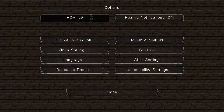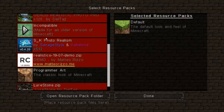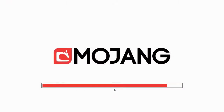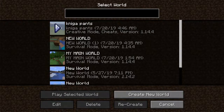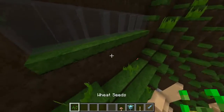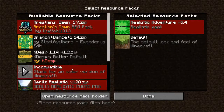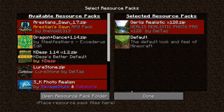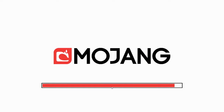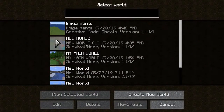Alright, that one looks pretty cool. This one — that one looks normal, got a weird sword. We just did this one. Let's do this one — I don't remember what this looks like, probably like crap. Alright, doesn't look that bad, let's move there.